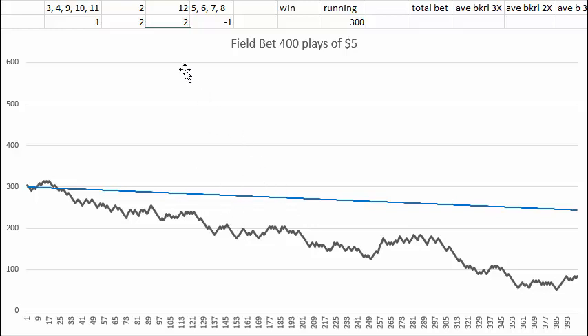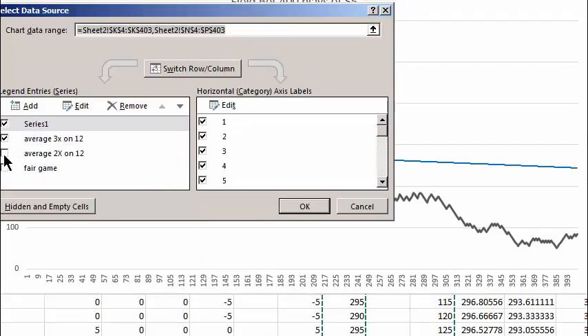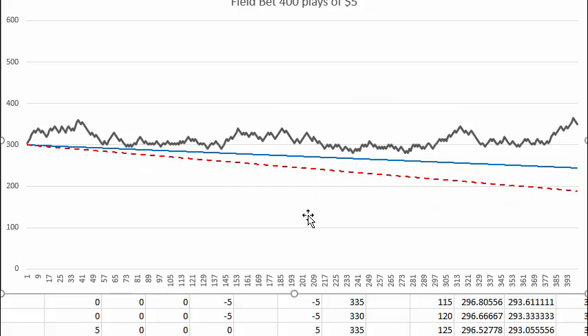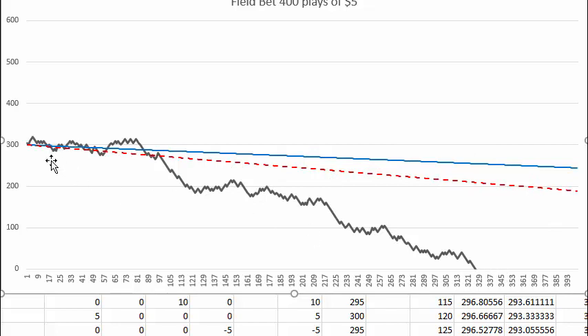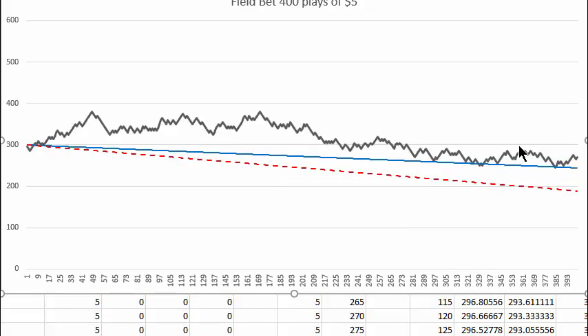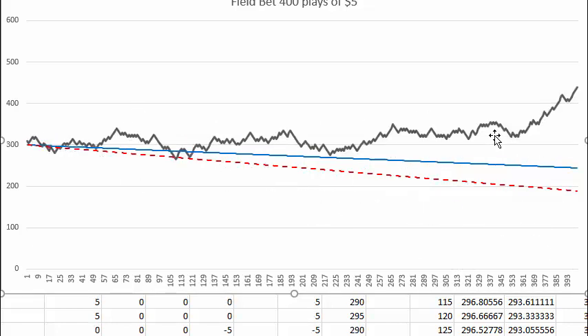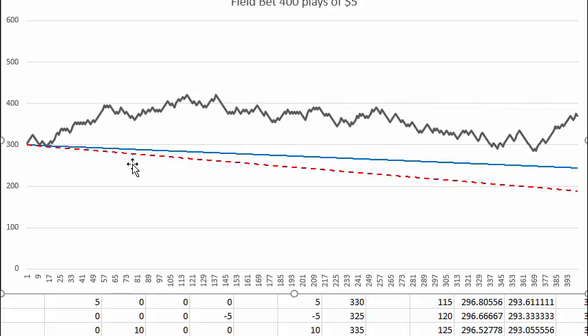That will have a different trend line, which I'll display. If you only get 2x on 12, this is the trend line for the less favorable payoff. When I press F9, I get an additional 400 bets and an equal chance of being above or below this red dashed line. Oh, there's a bad one — lost the whole bankroll in 300-some field bets. Another bad one — lost the whole bankroll. You can see you're even less likely to have a winning session with this lower trend line.